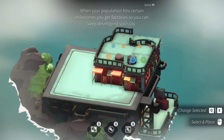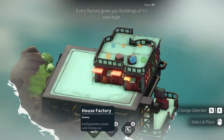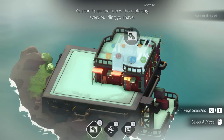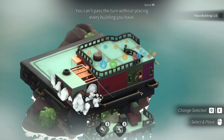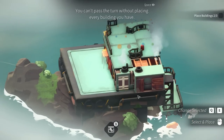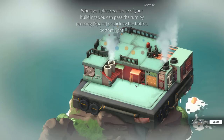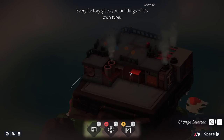When your population hits certain milestones, you get factories so that you can keep developing your city. It'll generate a house until it drains out. Every factory gives you buildings of its own type. You cannot pass the turn without placing every building that you have. House factory — I shall produce some houses. Requirement factory. Put it in there nice and tight. Oh, that wasted space. And then we got our support factory. You can pass the turn by pressing space or by clicking the button in the bottom right.